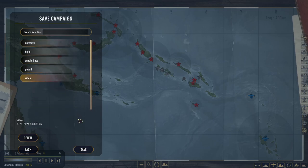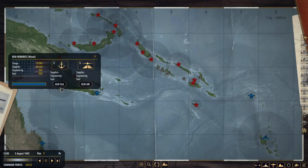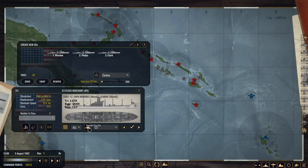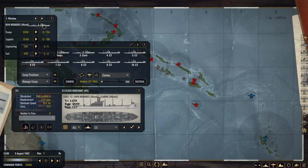We want to make sure we keep saving the game because the game doesn't like this many vehicles all at once. Porter, Porter, Porter — three destroyers escorting C3s. A hell of a lot of C3s: one, two, three, four.